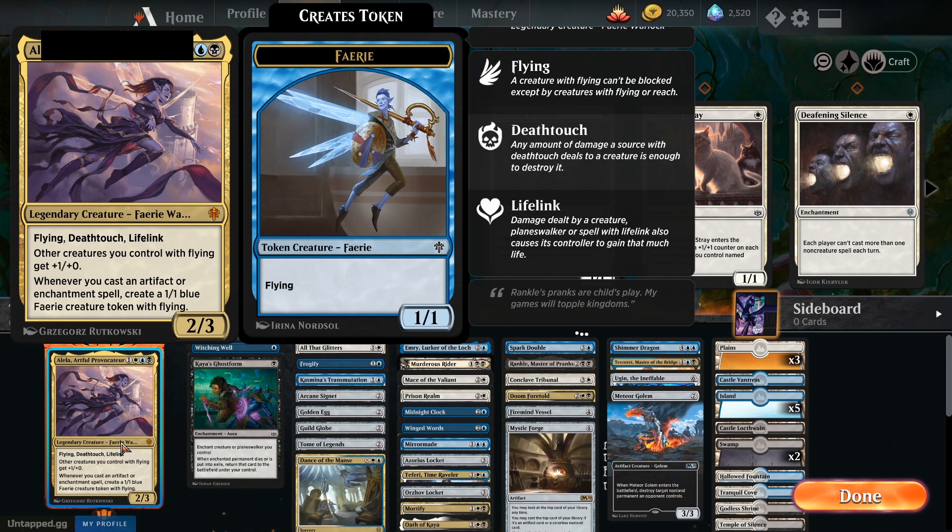Fairy Warlock. Other creatures you control with flying get plus one, plus zero. And whenever you cast an artifact or enchantment spell, create a 1/1 blue fairy creature token with flying. There are a few ways you can go about making this deck: flying tribal, since you get that little buff pseudo-lord effect, an artifact deck, an enchantment deck, or a combination of any of those three.